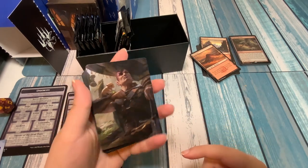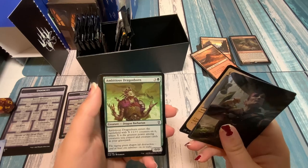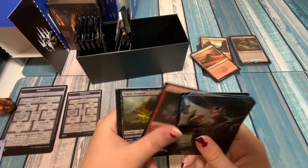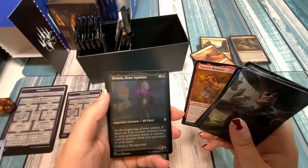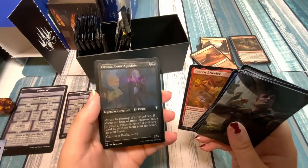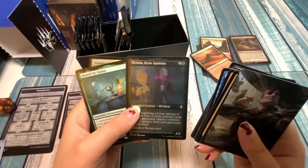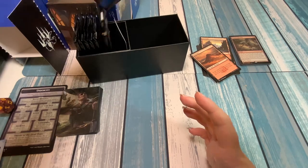Our art card is Minsk and Boo. We've got a mountain, a showcase Goggles of Night, a showcase Charcoal Diamond, an Ambitious Dragonborn, a Dragonborn Looter, a Lurking Green Dragon, a Halsen Emerald Archdruid, an Emerald Dragon, an Amethyst Dragon, a Topaz Dragon, a Wilson Refined Grizzly, a Tavern Brawler, and what I believe is an etched foil Viconia Drow Apostate. Raised by Giants is our rare, and our foil is Flaming Fist Officer. Pack number one has a cool etched foil.